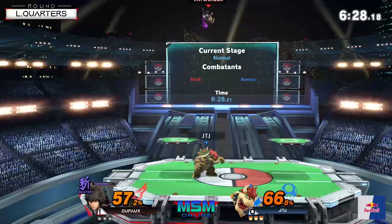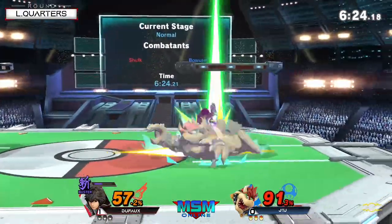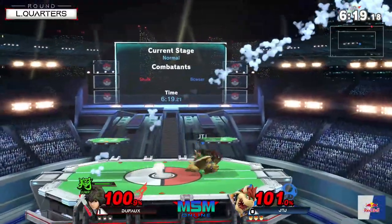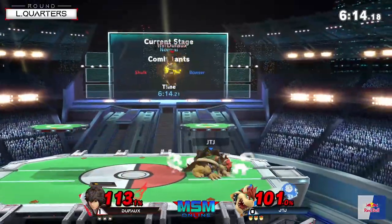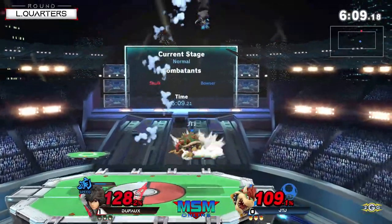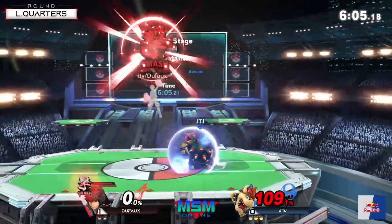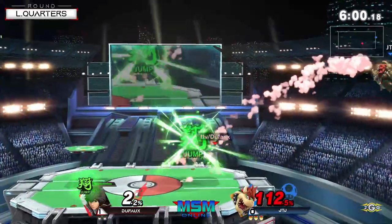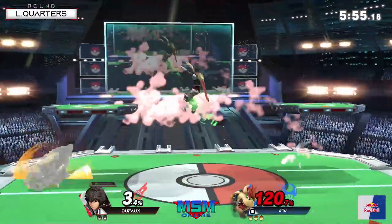He really likes those roll-read up smashes at the ledge. JTJ almost gave it to him again. Big buster combo right there, doing a good 30%. Caught the roll — watch out. The shield art switch here means he's going to be able to take this flying slam. No big deal. Keeping him alive just as long as he needs to be. There's that up tilt — JTJ is no stranger to using that up tilt. It's got good coverage; the range is so ridiculous and especially catches jumps from the ledge.